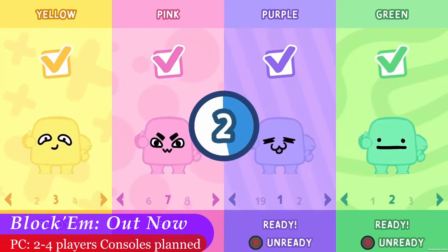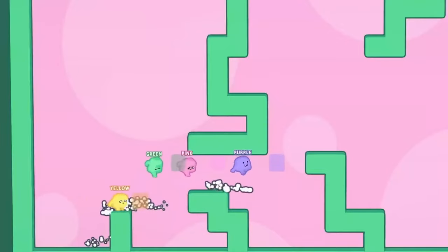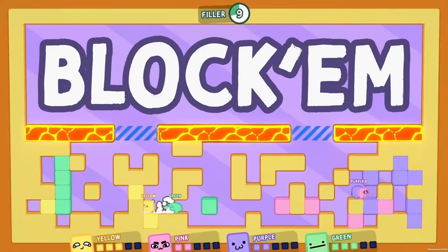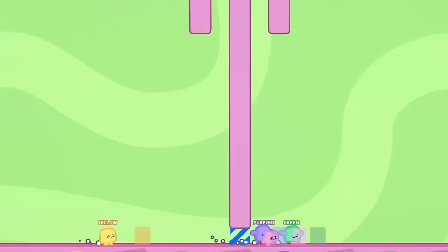Block'em is a very cute competitive game where you face off against other blocky players to make it to the end of the level, or be the last one standing. This colorful game looks like a ton of fun and is definitely worth looking into if you have a competitive group of friends. It's currently only available on PC, but will be coming to consoles sometime in the future, so put it on your wishlist.